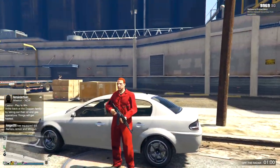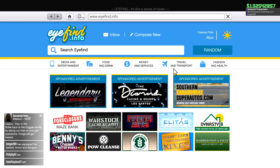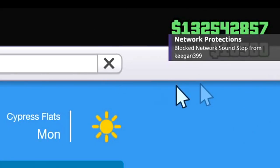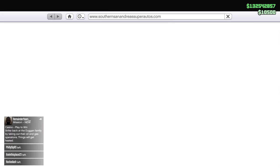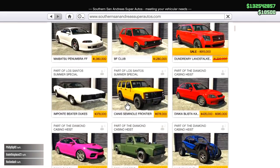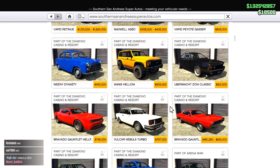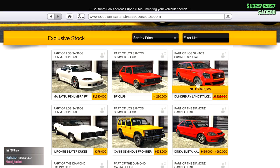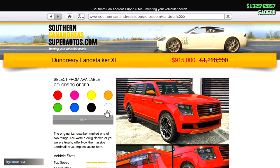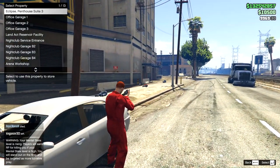Let's get right into it. I'm gonna buy myself a nice car because the only car I have on this account — by the way I have 130 million dollars — the only car I have is an Adder that's not even upgraded. I don't want to upgrade an old Adder, I want to upgrade something newer. Maybe the new Land Stalker, kind of like a pimped Escalade kind of thing — maybe I'll upgrade that.